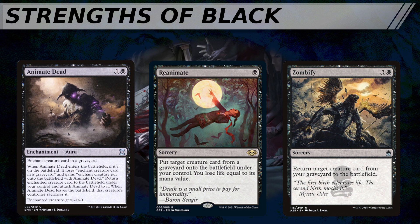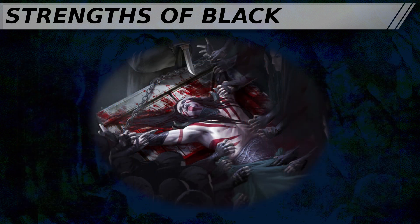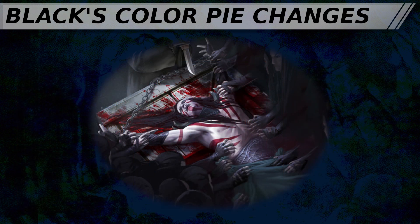The reanimation strategy is so fundamental to what black does that it frequently is used to name a whole archetype, such as Legacy Reanimator. And it is here where we start to see the invisible setup costs that black needs to achieve in order to take advantage of the other powerful, cheap cards which black gives you access to. Without sacrifice fodder, black can't draw cards off of Village Rites. Without a way to get our fatties into the graveyard, we can't cheat on costs by reanimating them. And without lots of swamps in play, Cabal Coffers actually sets us back on mana.